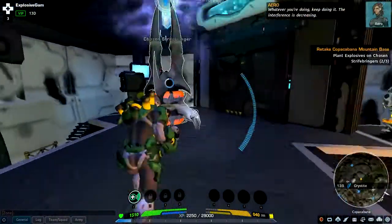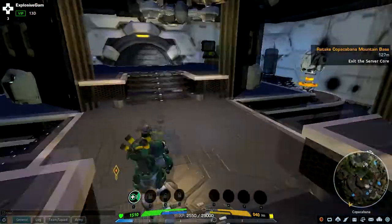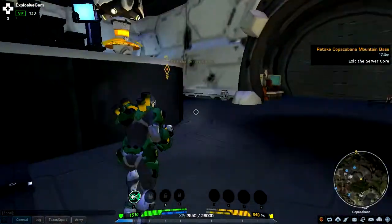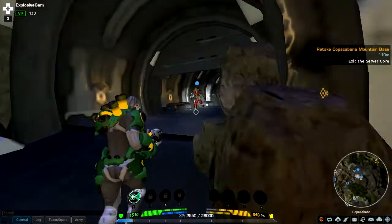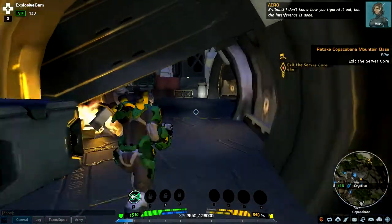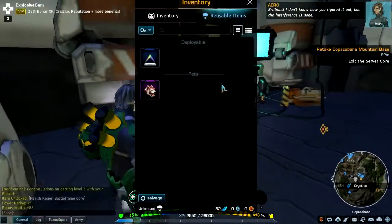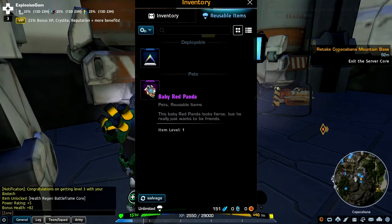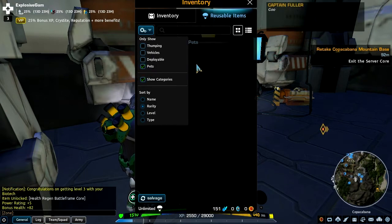I have some amazing sunglasses on. Where am I supposed to go? Exit the server core. Let's get the hell out of here. That guy looks awesome. Because I was a beta member and I'm getting early access, I have a red panda pet. I don't know how to activate it at all. 25 bonus XP, Crestite Reputation, and more benefits. Only show pets.